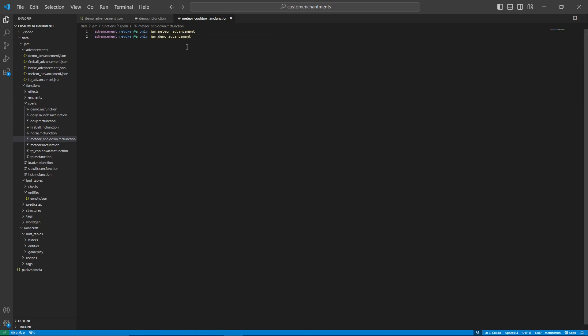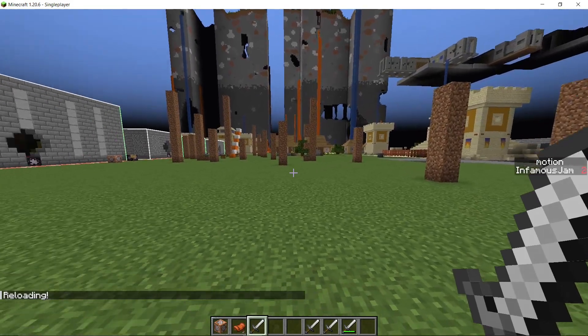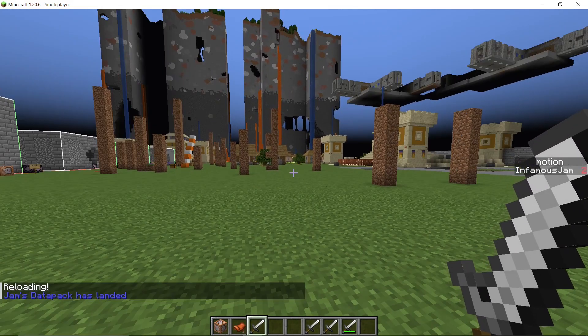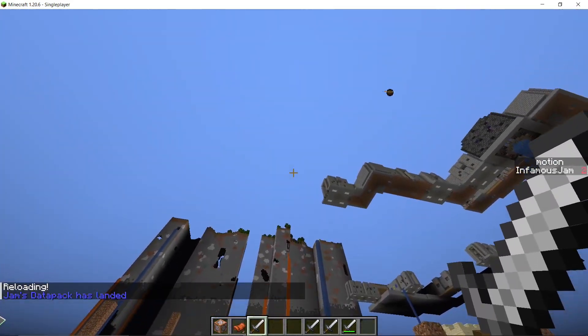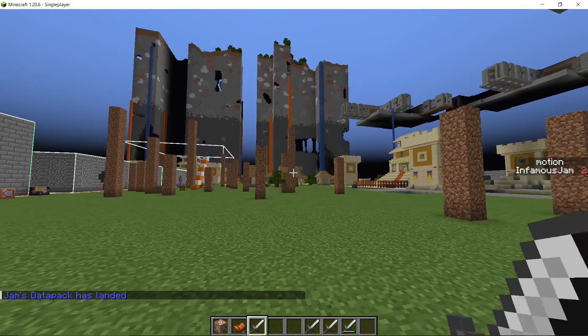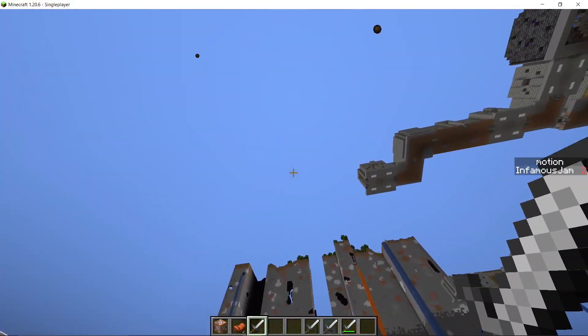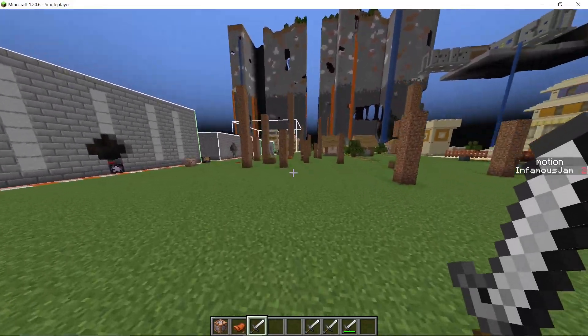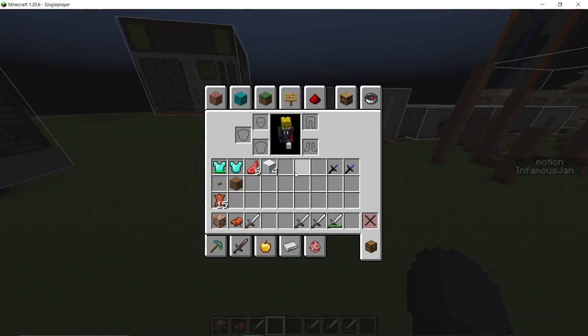We need to revoke the advancement for this to work continuously, otherwise you'll only be able to click once. Now that it's all set up, if we go back to our world with the data pack and reload — this will summon a meteor. It does have that 10-second cooldown so I can't spam it, but it comes down pretty fast. That's the gist of how it works.